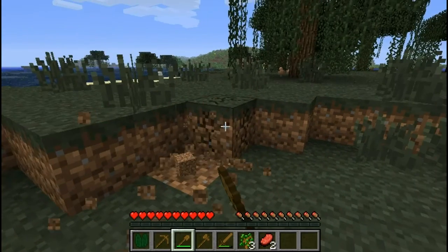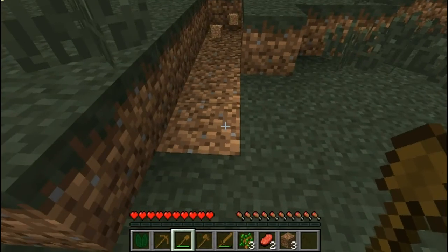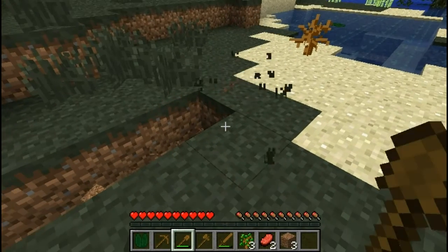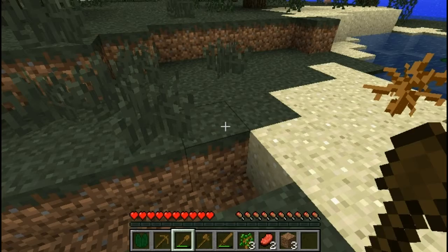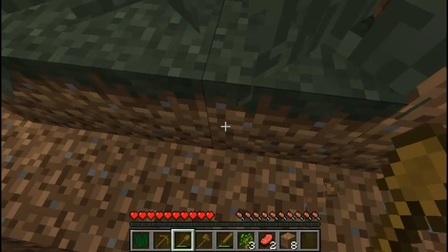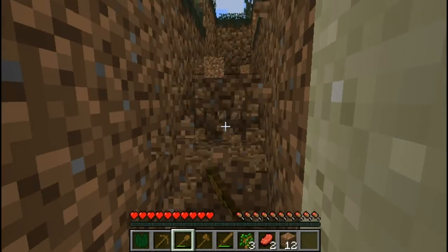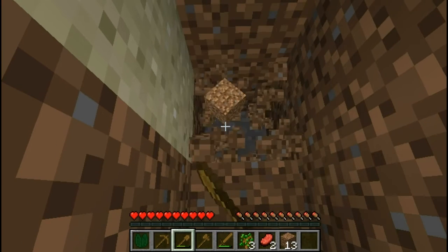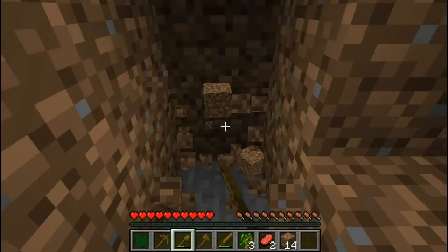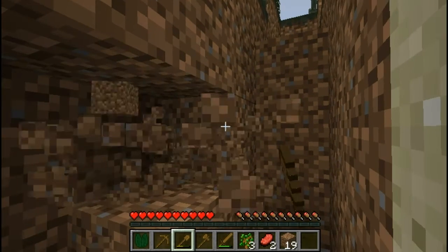Since it's my first day, I'm going to build what I call a simple survival hut — nothing too fancy. I'm just going to use this shovel to dig down into the ground. That is stone right there, and what I'm hoping to find in the stone is coal, so I can use my pickaxe and start gathering up some stone.